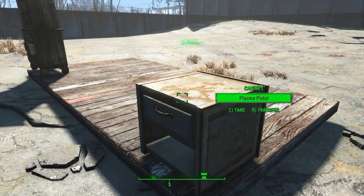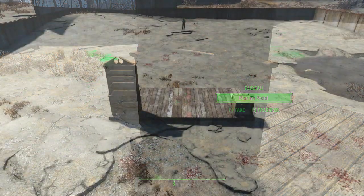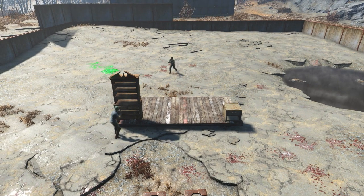Next up we have a cabinet and a bureau, each with a plasma pistol inside. The Colonel got her weapon, and Green Hat got one as well.